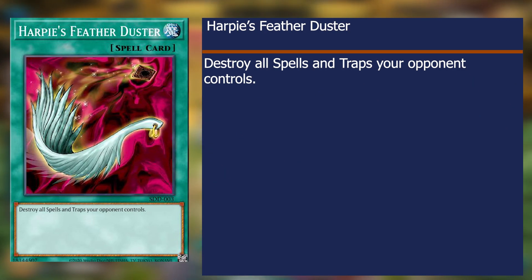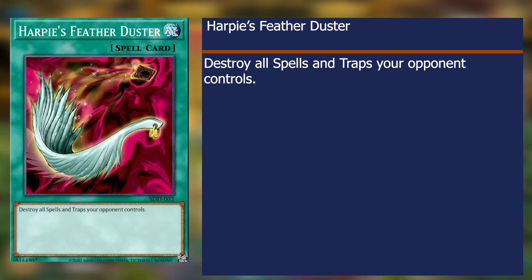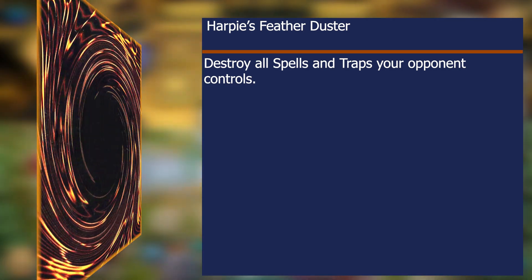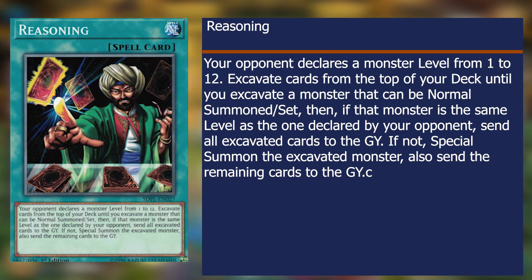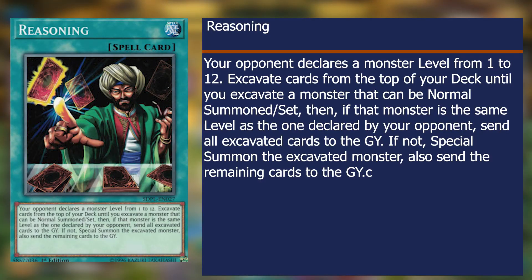Getting to spells, we have Harpy's Feather Duster, which destroys all spells and traps your opponent controls. Use this if you want to destroy all spells and traps your opponent controls — simple and great. Reasoning is great for getting the cards you want into the graveyard. When played, your enemy declares a monster level 1 through 12, and your deck gets excavated one by one, with each being put into the graveyard until a monster that can be summoned or set is found. If your enemy gets the monster level wrong, you get to summon that card for free. If they do get it right, you at least get to keep the card.